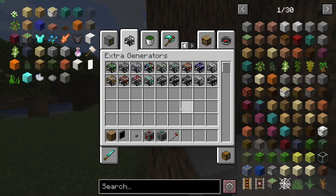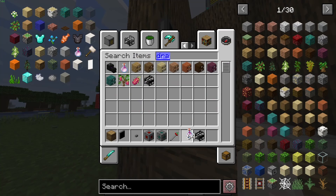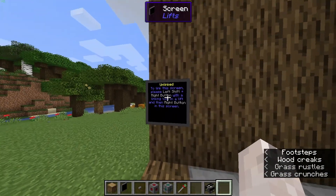We're going to take a generator. I'll grab dragon's breath again and put down the generator here. Put in the dragon's breath — now it's going to turn on.